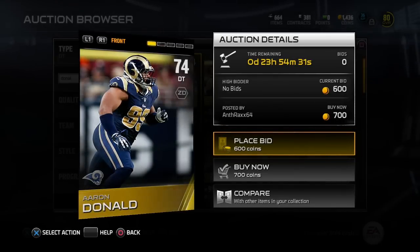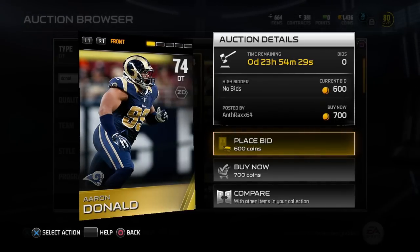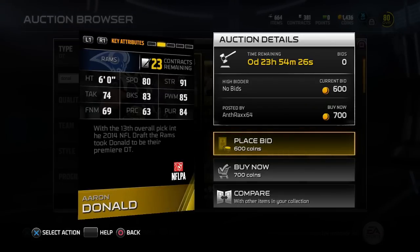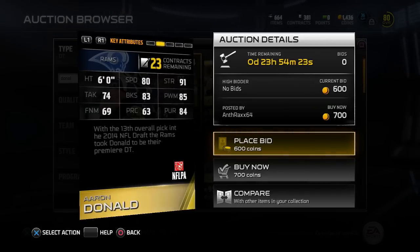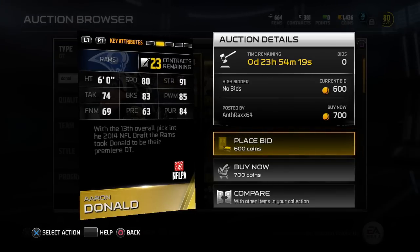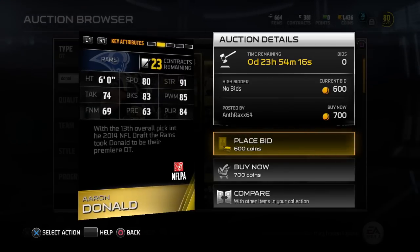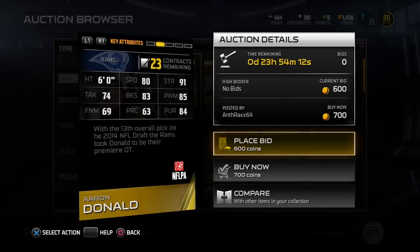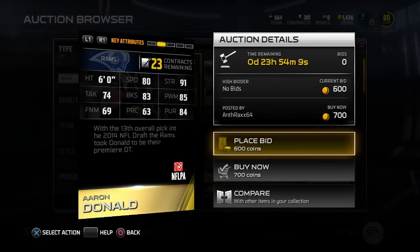The Rams have a ferocious D-line in real life, and it carries over to Madden. Aaron Donald here, 74 overall, but we've got 80 speed on him, still 91 strength, 83 block shed, 85 power move, 84 pursuit. He could be playing as a D-end as well, but with 91 strength going in the middle of the field, he is probably my favorite of all of these guys.